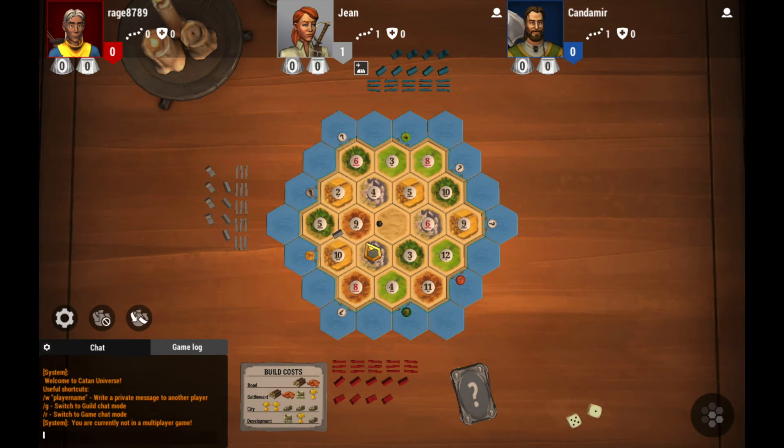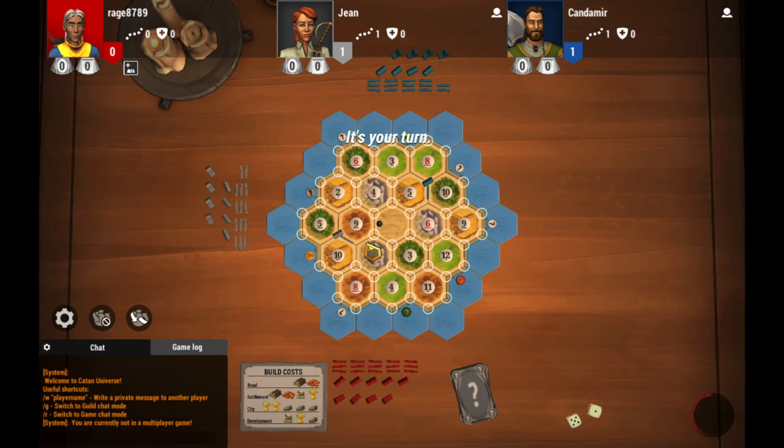The game starts with a number of hexes placed next to each other to form an island, surrounded by blue hexes which represent the sea, and there is one desert hex. At the start of the game there is a robber which is placed on the desert hex. There are five kinds of resources: the forest, the hills, the fields, the pastures, and the mountain.